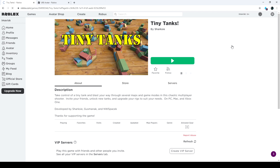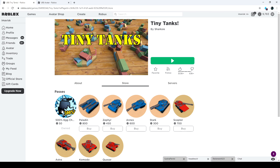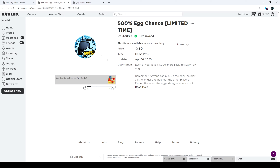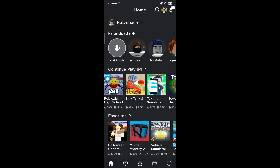If you didn't know, Tiny Tanks is kind of the only game that has some sort of pay-to-win going on. You can buy this game pass for 50 Robux and get a higher chance to spawn in the egg. Honestly, it didn't really work for me either — I've played around three hours or so and I didn't get the egg even with this game pass. But one of my fans actually showed me something.